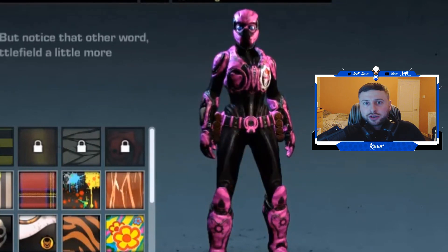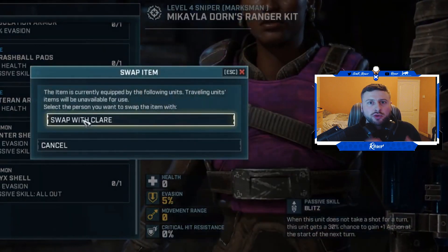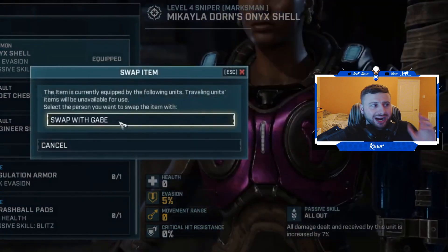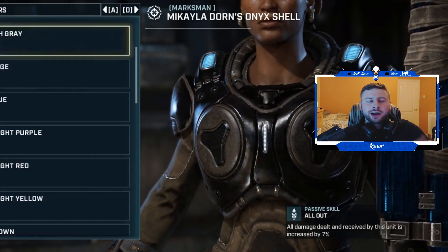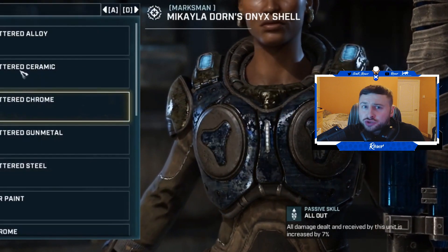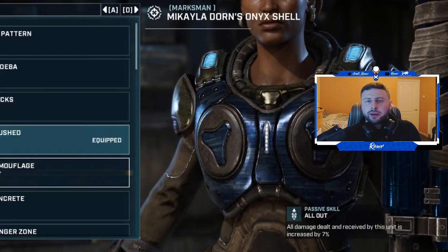A perfect example was Gears Tactics where we really got in-depth with character customisation. We could do piece by piece — helmet, armour, shoulder pads, legs, knee pads, elbow pads, glasses, different haircuts. That was to the extreme, but it was something different where it didn't really affect the game because it wasn't playing against other players.